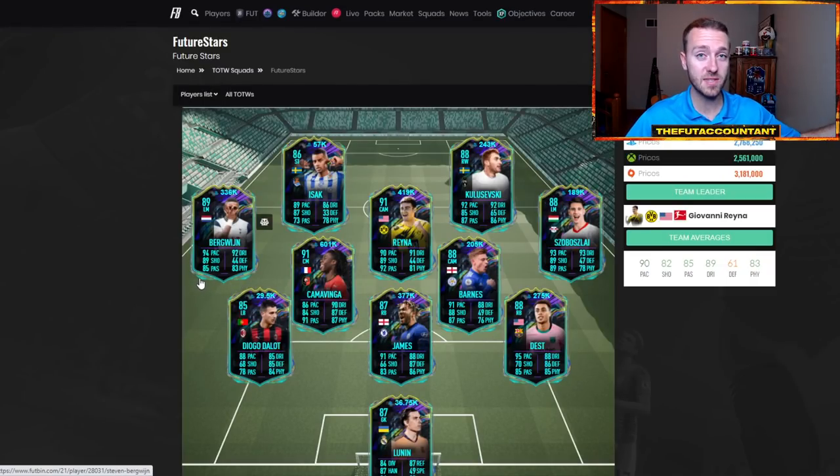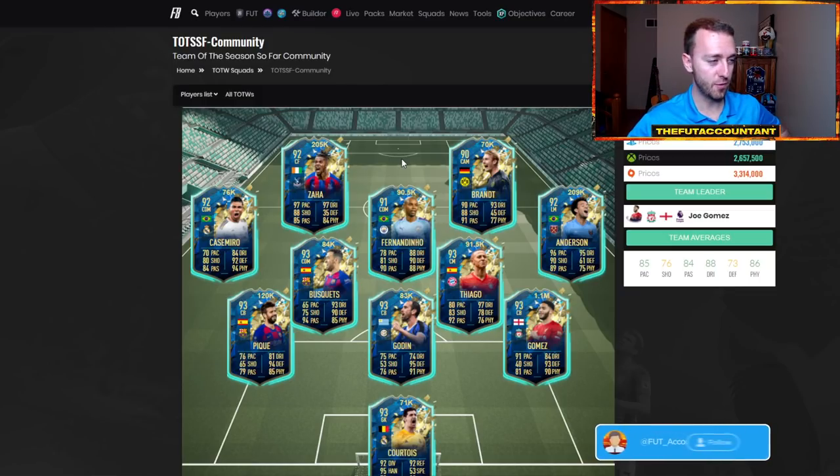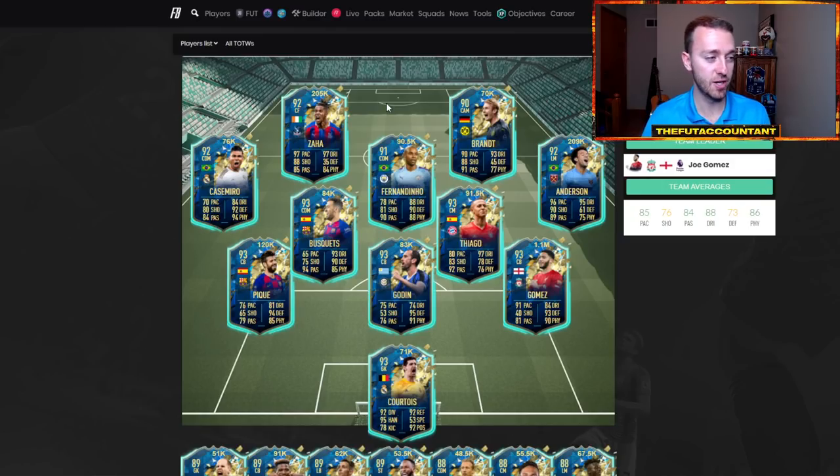Since we have brand new Team of the Season cards coming out, let me show you what I did last year. This was our Community Team of the Season squad from last year. When it was released, one thing I noticed — and we're noticing it this year too — there's not a lot of attackers. The attacking options in the Community TOTS vote for FIFA 21 were not that good. There was literally Dembele and Zaha as the only two strikers. So a lot of strikers that got panic sold in the morning heading into Team of the Season last year exploded. Since there were not a lot of attackers in this year's vote, watch out for attackers again today — strikers, center forwards, right wings, left wings.